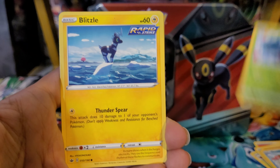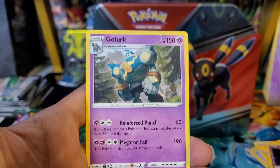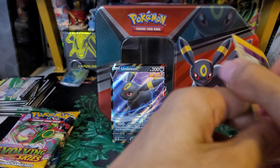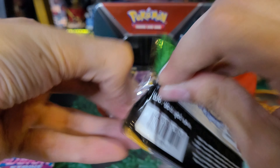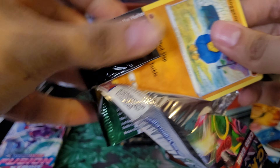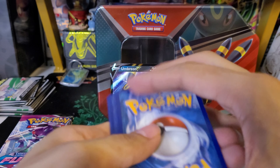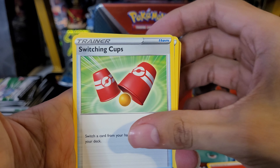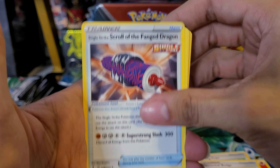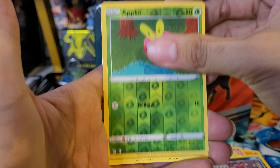Let's go in order from release — Chilling Reign, then Evolving Skies, and then we'll end with Brilliant Stars. Always excited to open up some Brilliant Stars. There's a code card. To the front we have a fire energy. Steenee, Dyna Trio, Spiral Energy, Swirlix, Sneasel, Snover, Blitzle, Gastly, Galarian Slowpoke reverse, and a Galarian Slowking holo rare. Not bad — back-to-back Galarian Slowpokes, pretty cool.